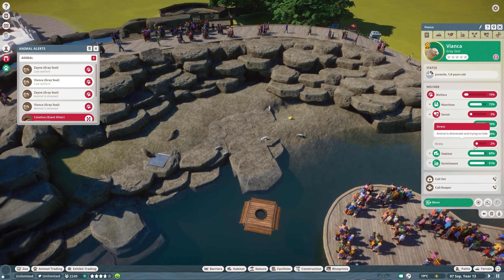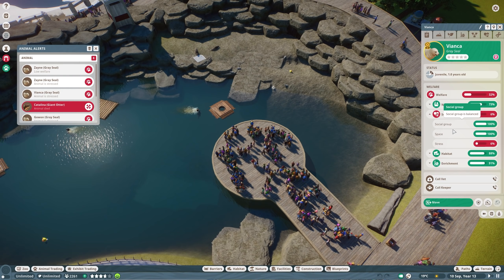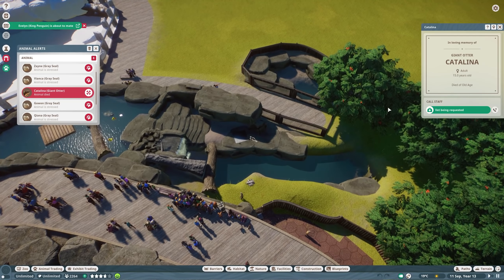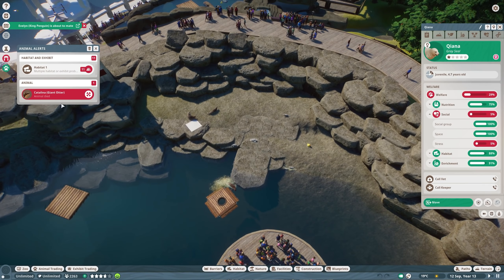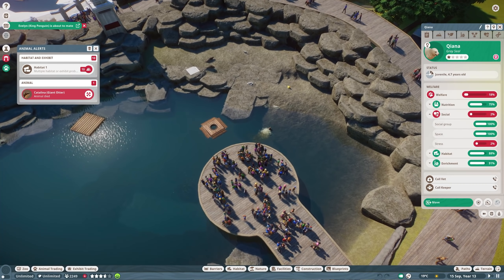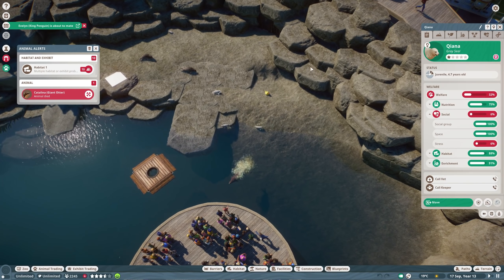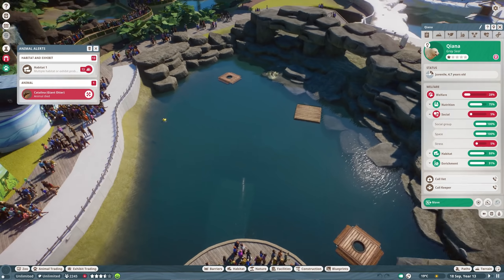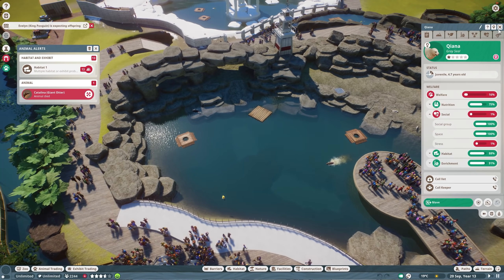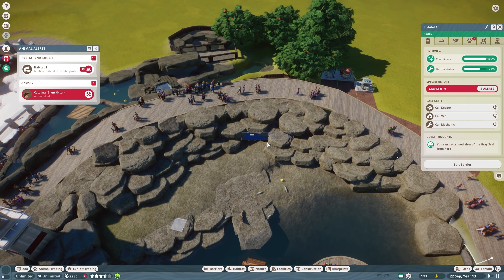Let's call the vet for Catalina over here. A lot of these gray seals are stressed out — this is extremely low welfare. The animal is distressed and trying to hide. We should be able to pull further back and tuck in over there, but that's not what they're doing — they're going towards the water. I know I'm looking at the wrong animals, but they're just fun to look at. We will keep an eye on our gray seals. This is going to cause protesters and stuff. It's a sandbox zoo so it quote-unquote doesn't matter, but it does matter — I'd rather the animals don't have to suffer in that way.